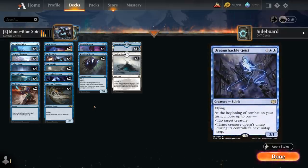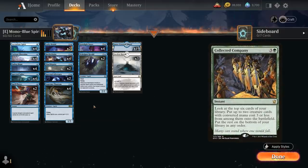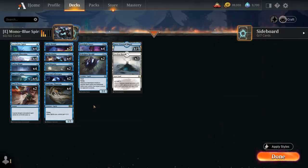That's Mono Blue Spirits. Once we get access to cards like Spell Queller, it might be worth splashing White, maybe even Green for Collected Company, and adding more 3-mana Spirits to the deck.